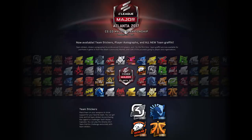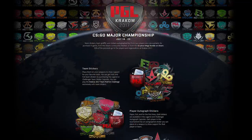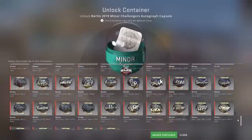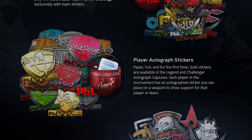Beginning with the Atlanta 2017 major, Valve proceeded to change this system. Firstly, they dropped the Fantasy Team feature for Atlanta. Then, at PGL Krakow, they scrapped the original capsules in favour of a single, newer, cheaper capsule that contained all of these stickers plus the Super Rare Gold stickers to bait kids into opening them. I think it's because the old capsules weren't selling very well — the foil capsules in particular were really poor sellers. And by discontinuing them in favour of something new, Valve were probably hoping they could make more money.